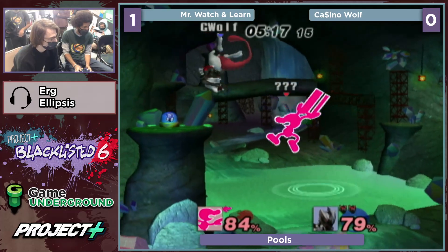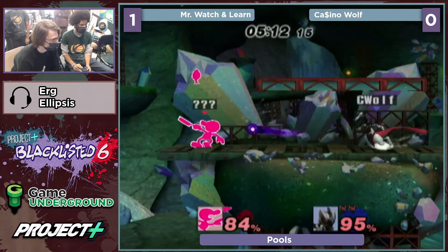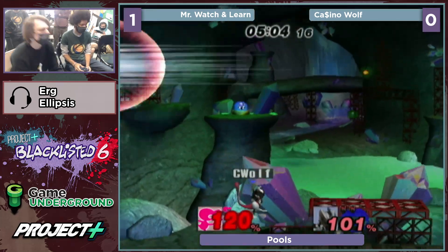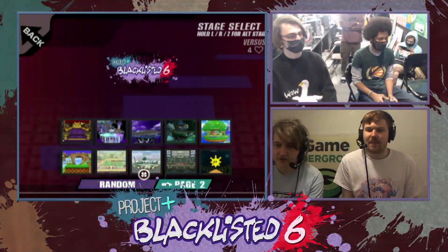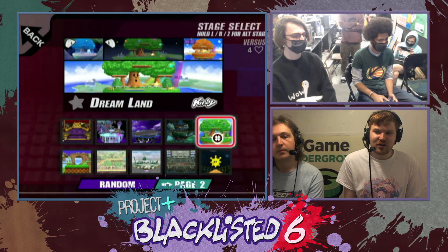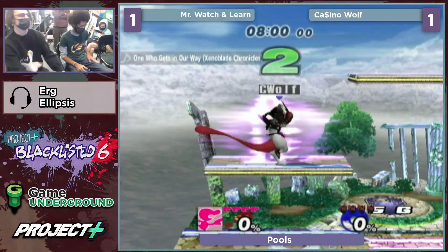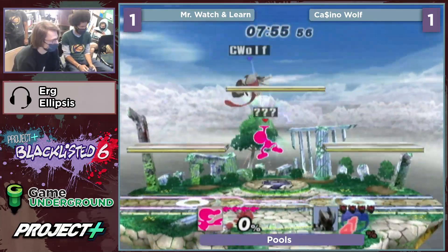We saw game one — Watch and Learn gets the CC. It's not quite gonna kill. You kind of got to call these teleports. There are a lot of options. Every time Ca$ino has done that cancel teleport, Watch and Learn has been ready — Wolf showing pretty good adaptation there. Cleaning up his play a lot, finding extended punishes and edgeguards. Spencer should probably be playing a bit more slow, getting those bacon openings set up instead of trying to scrap with Mewtwo, who has floating air.